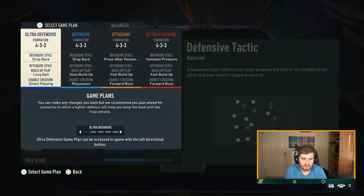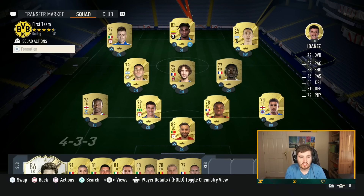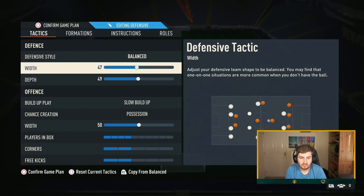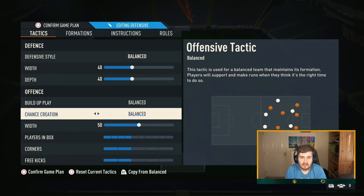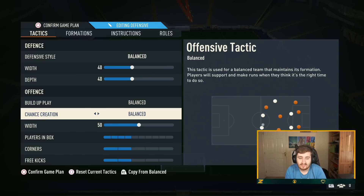We're going to set this tactic up now, starting with the 4-2-3-1. The 4-3-3 you see here is purely just to get chemistry — you can change it in-game. For the 4-2-3-1, we're going to have Balanced. I don't like Drop Back; it's been weak for the last couple of years. Low depth and compact — this is our more conservative, default tactic. For build-up style, I'm going to go Balanced. In a default game when you're not chasing or trying to hold a lead, Balanced and Direct Passing are still the two best options.